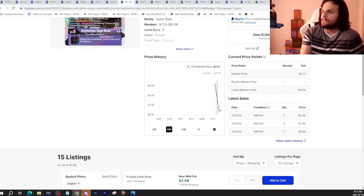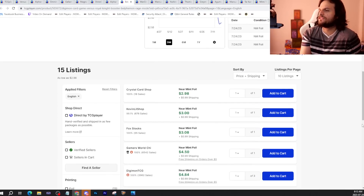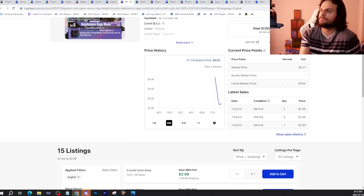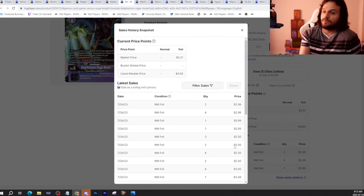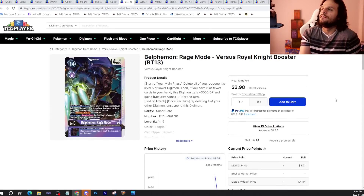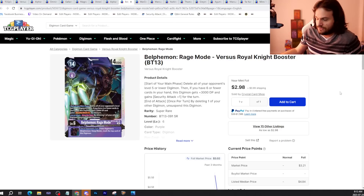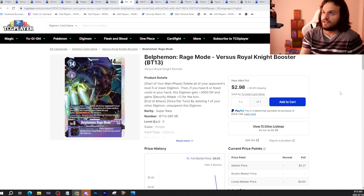Balfamon. I bring up Balfamon because, unlike everything else in the set, there are only 15 listings of Balfamon Rage World left. I'm fully expecting there to be more stock on this, and people have been buying it regularly. But this card could get bought out — people could use this to their advantage and sell Balfamon Rage Modes at a ridiculous price. Just keep this timestamp in mind, this $3 price tag in mind, because this could get bought out literally after this video.